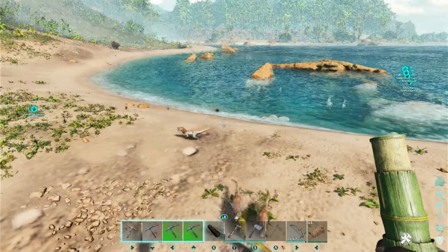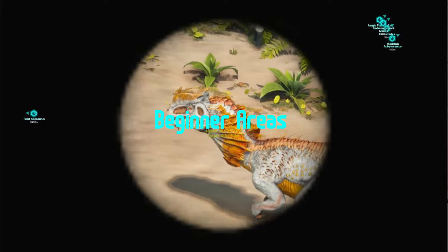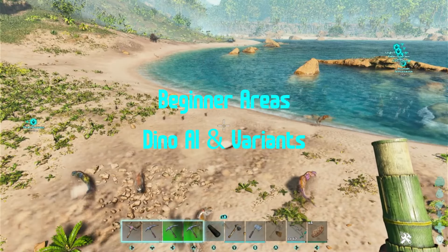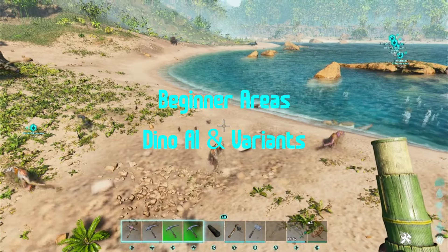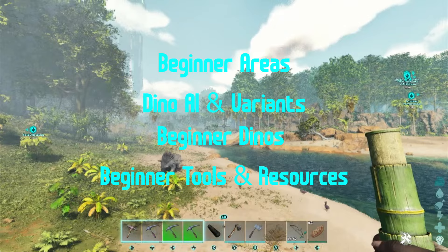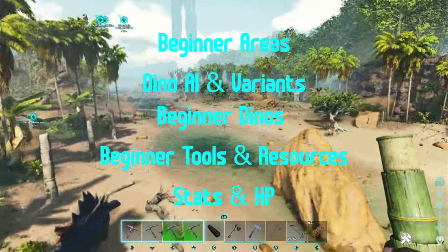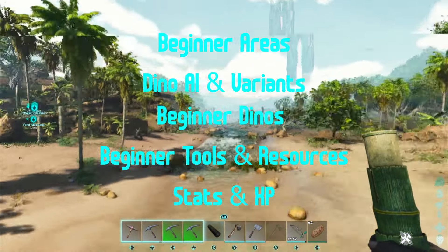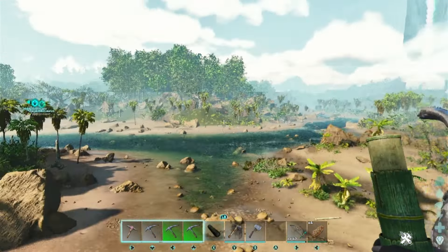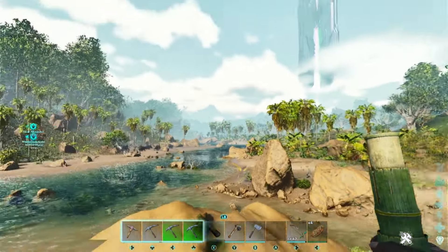So let's break this mod down into a few sections. We'll be going over beginner areas and the areas in general and progression. We'll go over Dino AI and Dino Variants, Beginner Dinos, Beginner Tools and Resources, and then the stat system and the XP system in Jurassic Awakening. Today we're mostly going to be going over levels 1 through 25, and that should cover about your first 15 to 20 hours or so in Jurassic Awakening.